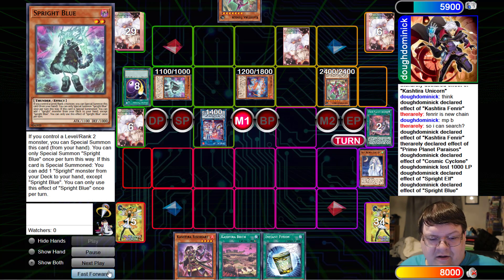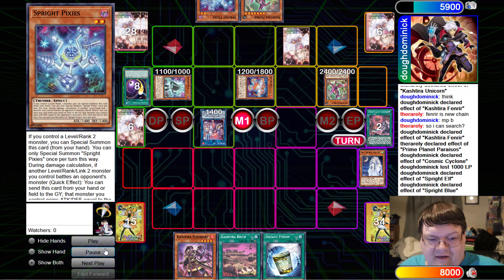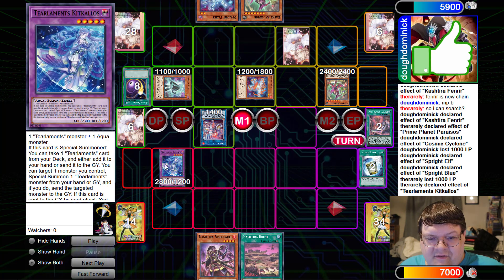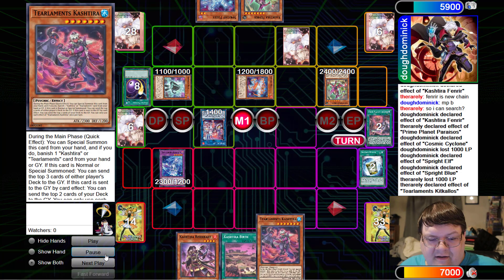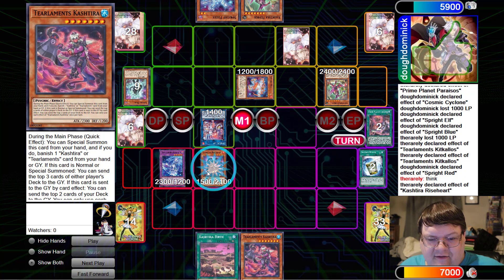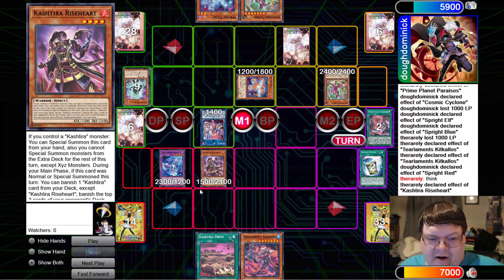Here comes the Sprite Blue. We're going to go ahead and get our extra search. Hi Pixies, how are you? We're going to go ahead and slam down Instant Infusion. We're going to go ahead and grab Kit Gallus now. Kit Gallus is going to go ahead and get our friend. We're going to go ahead and rotate off — they're going to negate, that's fine. And now it's actual Rise Heart time.